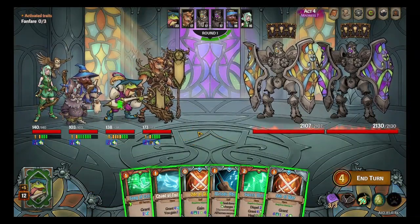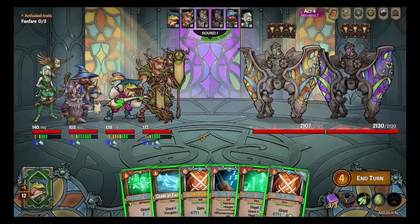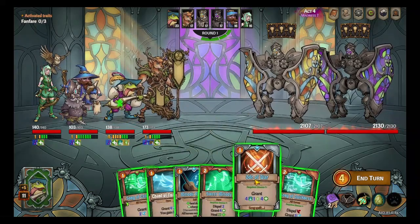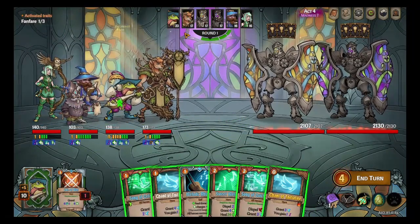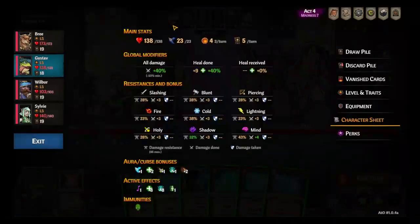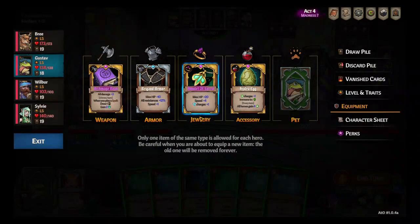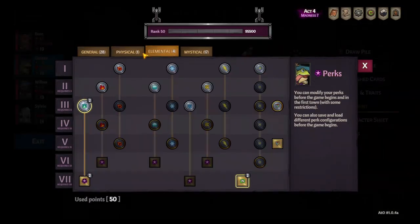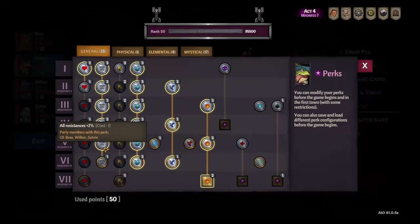Coming into Act 4, I was already sitting a heck of a lot better in this Madness 7 run than I was on the Madness 6 run. Things have definitely come together a lot better equipment-wise. All the perks are basically the same. It did fix Gustav's perks so that he's not coming in with this anymore and it basically just went to resistance.